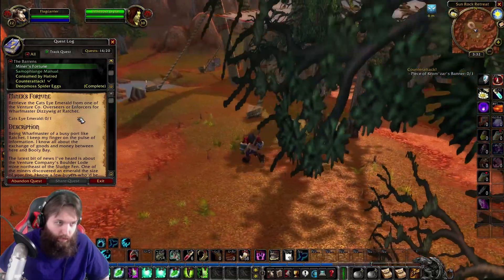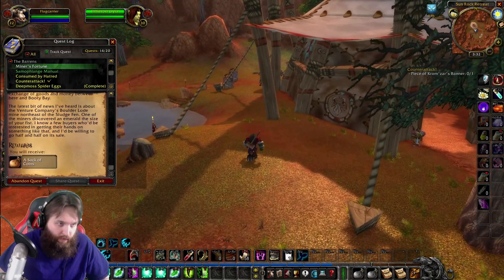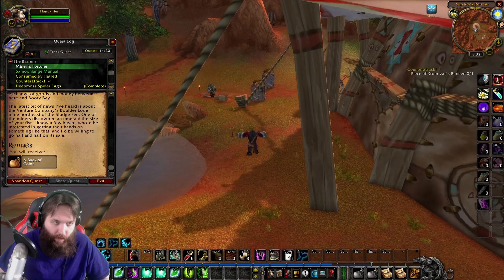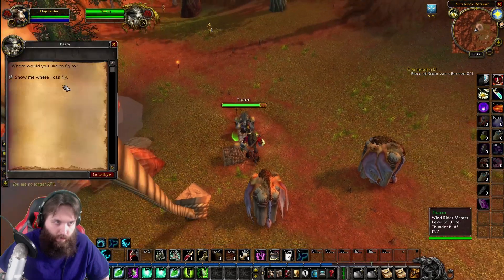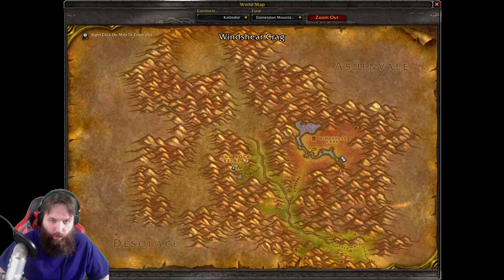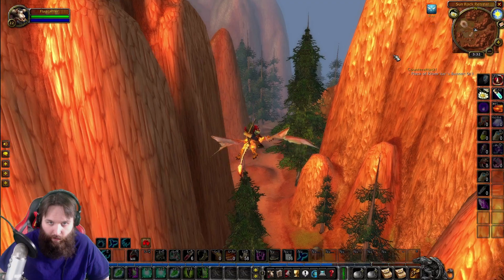So we're going to — it's another Venture Co. mission, and it's at the Boulder Lode Mine, northeast of Sludgeven. So we have to go to Sludgeven, which is in the Barrens. We're going to hit up the Crossroads, and then move to Sludgeven. Supposedly it's a little northeast of Sludgeven right there.